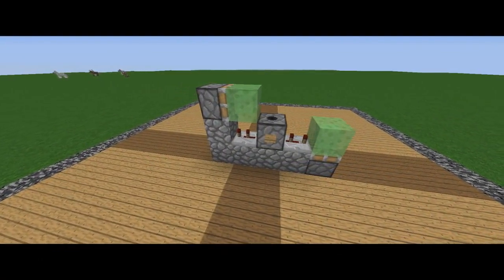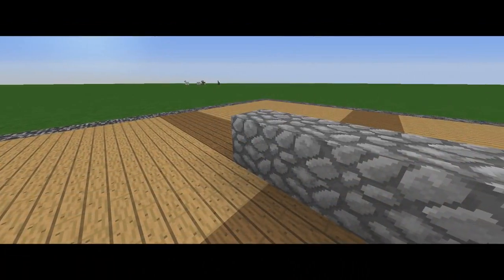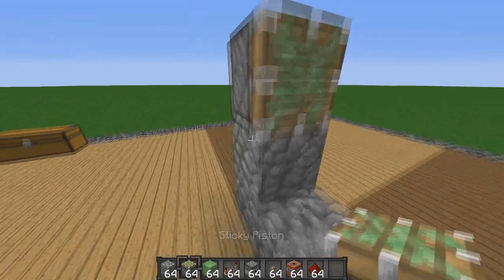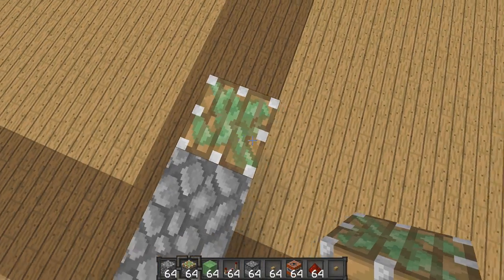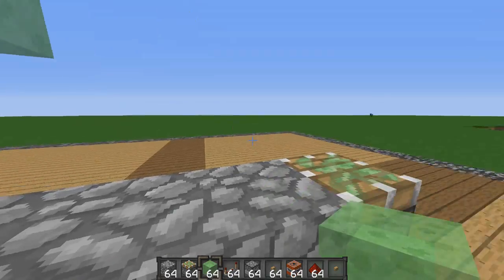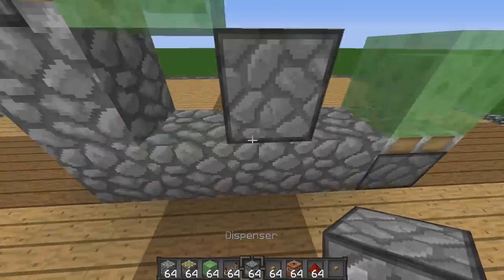All you need to do to create this TNT cannon is place a path of four cobblestone. At the end of the path — the back of your cannon — place one cobblestone on top. From there, place a piston facing the front of the cannon on top of the highest cobblestone. Then, at the front of the cannon, place a piston facing up on the ground. On the heads of the pistons, place a slime block. In the middle of all of this, place a dispenser facing upwards.